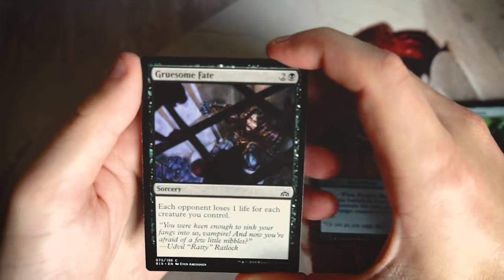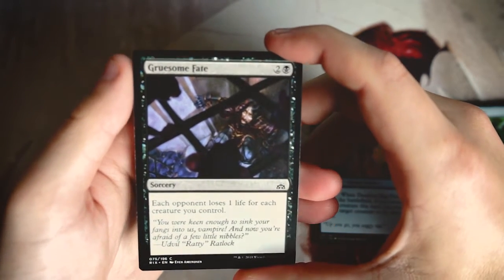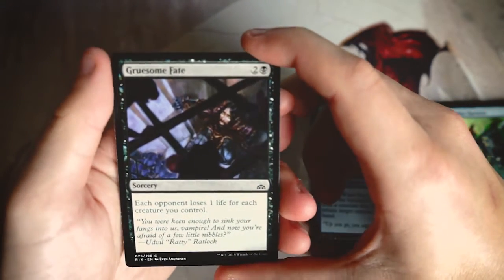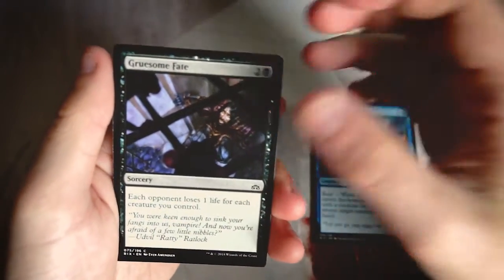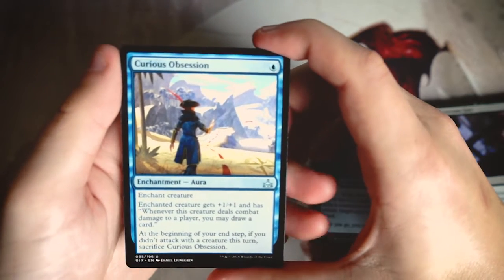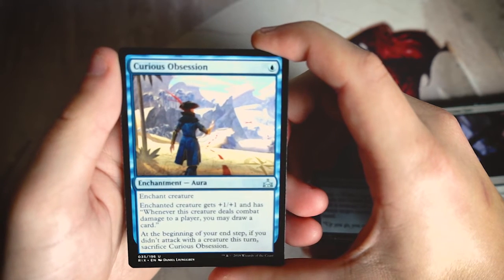Gruesome Fate is a sorcery for two and a black — each opponent loses one life for each creature you control. Not a big fan. Sometimes it comes in handy in a go-wide strategy, but that really isn't the most viable strategy in this environment. So, not very good here.